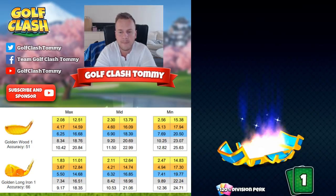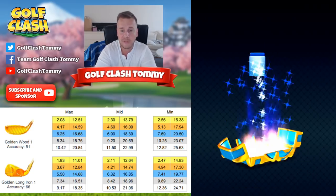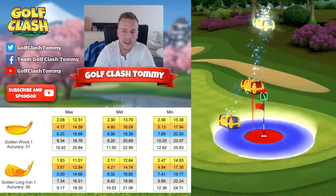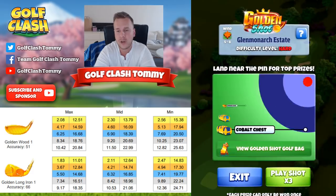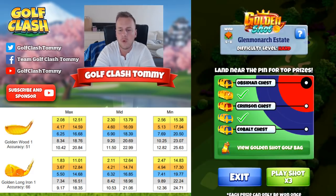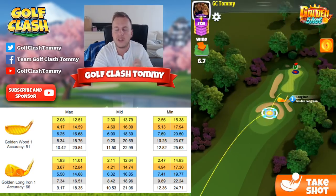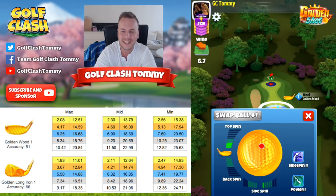This hole can be played a few ways with tailwind, but I find it's consistent to use two bars of topspin and two bars of sidespin to the right. If you have crosswind left to right, take off one bar of right sidespin, because the crosswind will still give you that push anyway.